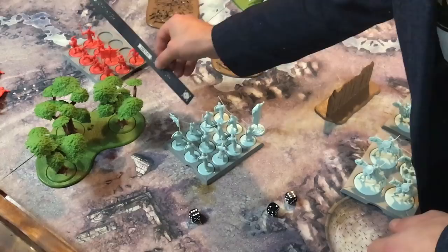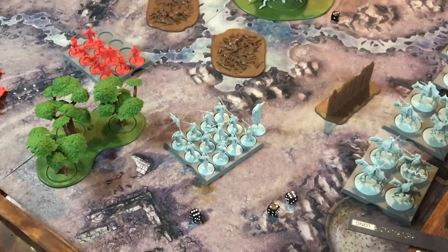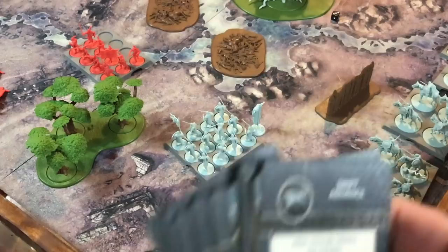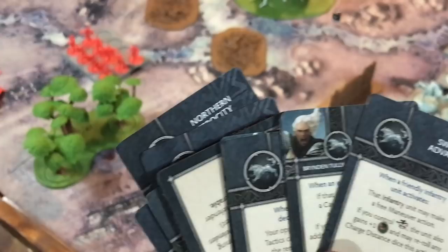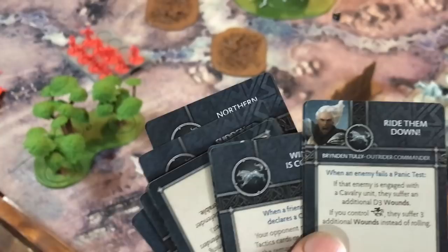The last thing to cover is the deck of tactics cards. Every faction — whether the Boltons, Lannisters, Starks, or Free People — gets their own 14-card deck that's the same every time you play that faction. That's seven different cards with two copies each. Whoever you pick as your commander, like Brendan Tully, gives you six other cards — three unique cards with two copies each. Your commander gives you special abilities based on their power. These tactics cards really amp up the game.